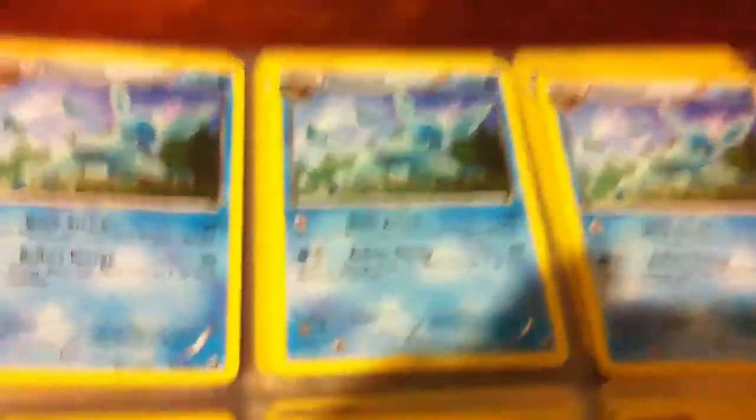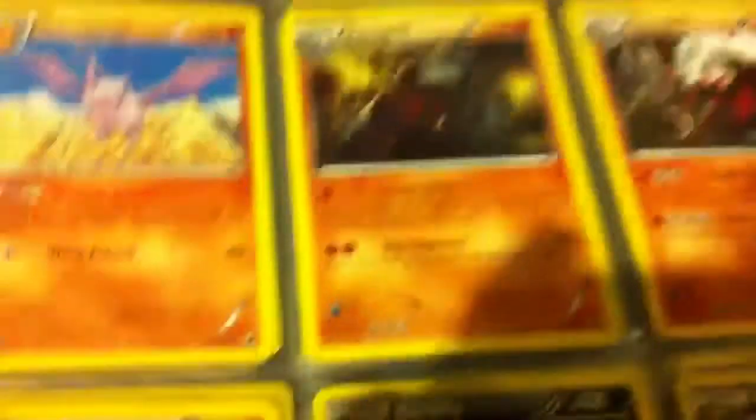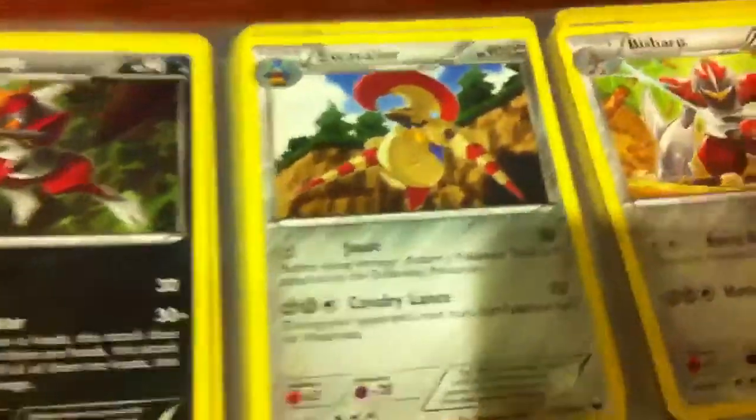Now the rares — these are from Dark Explorers: three Carnivines, two Leafeons, four Accelgors, three Glaceons, two Swannas, two Galvantulas, two Cofagrigus, four Aerodactyl, one Excadrill number 56, two Excadrill number 57, two Scrafty, Bisharp, Escavalier, another Bisharp, and Stoutland.